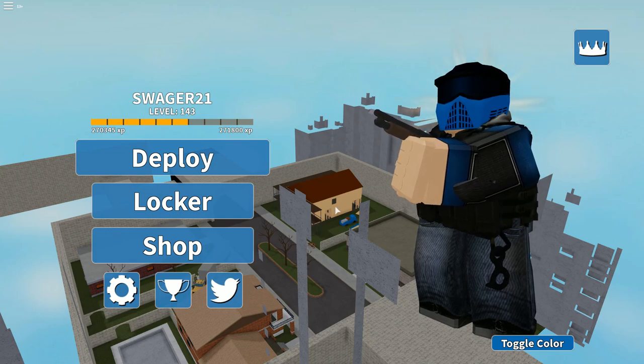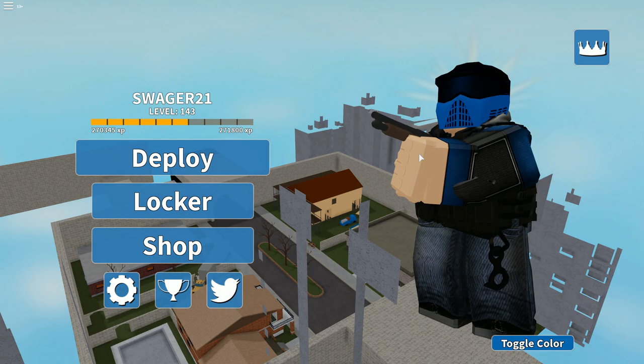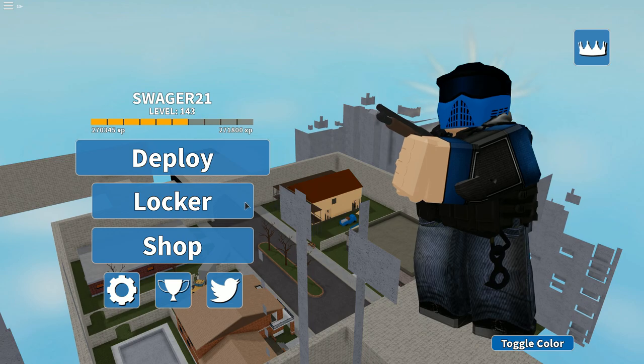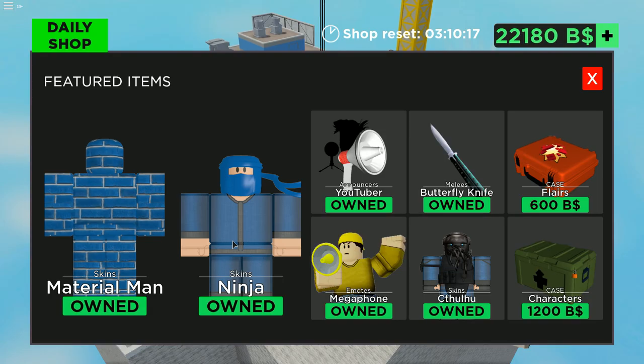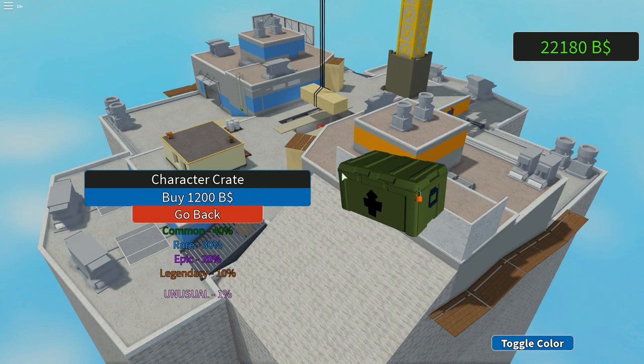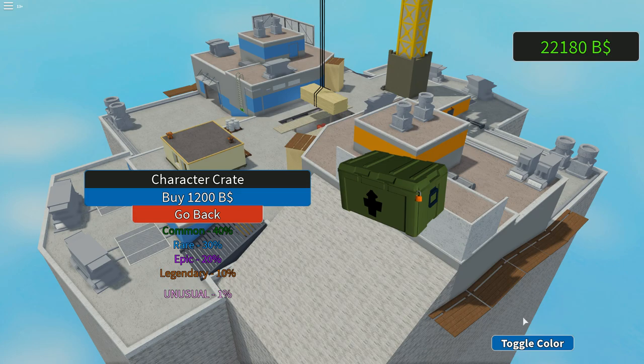I'm going to teach you all about Unusuals. My paintballer is equipped with an Unusual and also a Mossberg 500 — I have no idea why. How Unusuals work is you get them from character crate things, and there's a 1% chance from every single crate you buy. There might be different ones in the future, but as of right now, this is what you gotta spend your money on.